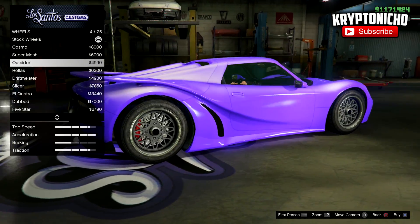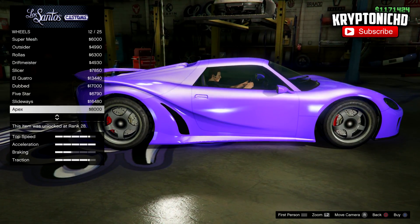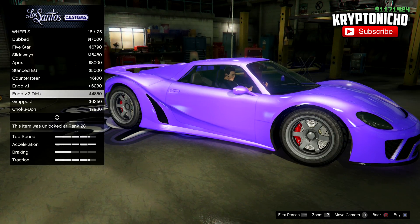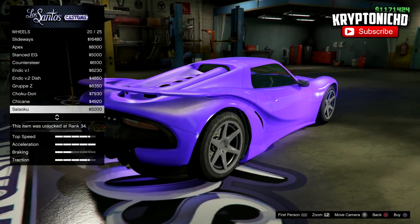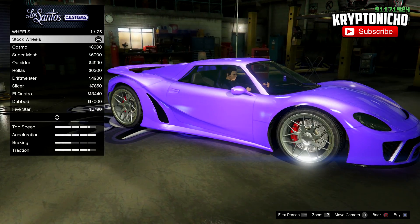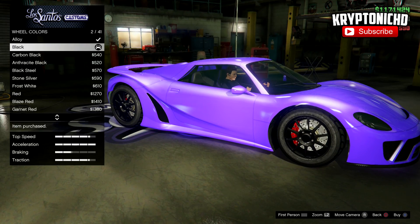If you're interested in a very fast car, the Grotti X80 is definitely the way to go — in a fast drag race it could win, and in a normal race you just have to learn how to control it. But if you want a car that's easily controlled in a normal race, the Pifter is definitely the car you're going to want because it's overall almost as quick as the Grotti X80, can easily outdo many other cars, and has better traction making it overall better for races.